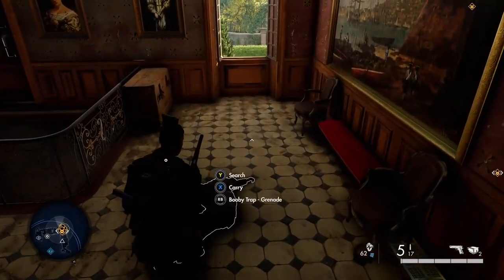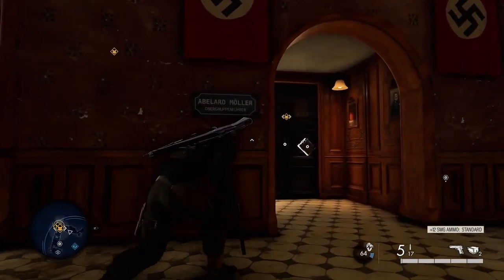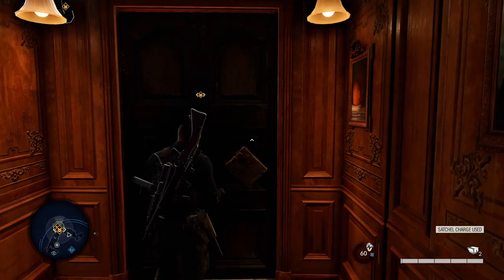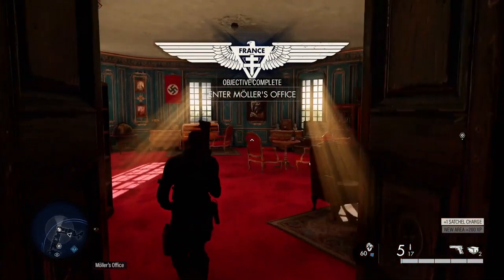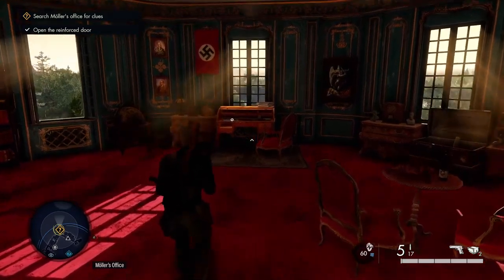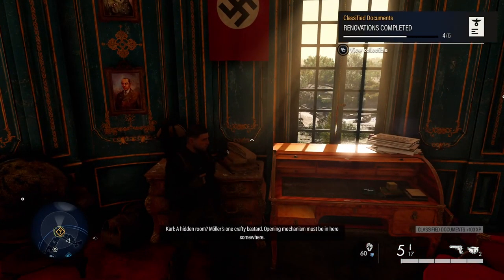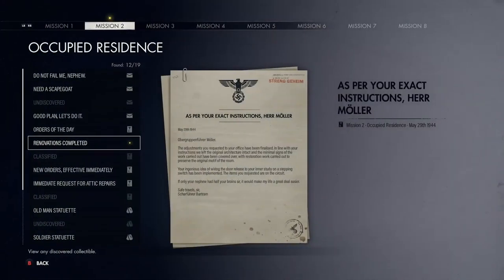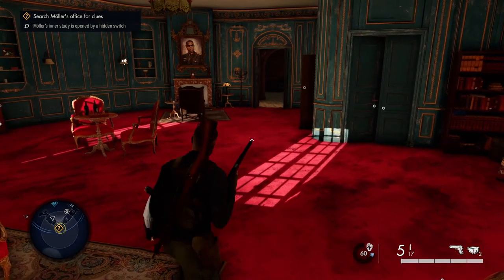Follow the orange mission markers. Go into this little room - it's part of the mission. On this little desk you've got another document: 'A hidden room - Mauler's a crafty bastard.' That's the fourth classified document, which is part of the mission so you should pick it up anyway.